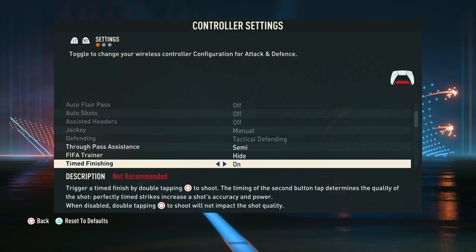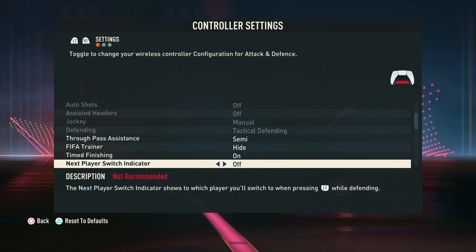In terms of timed finishing — this is where you double press the shoot button to get a timed finish, which gives more accuracy and more chance to score. This does take some mastering and we will have a tutorial out very soon on how to master timed finishing. For now we suggest keeping it on and trying to learn, as this will result in more success when scoring.